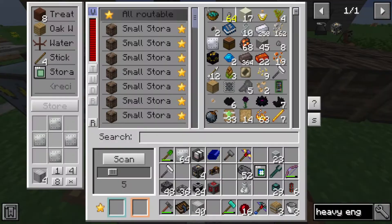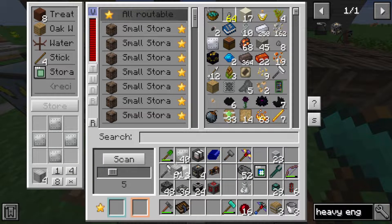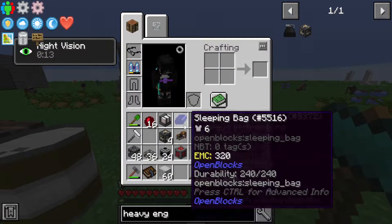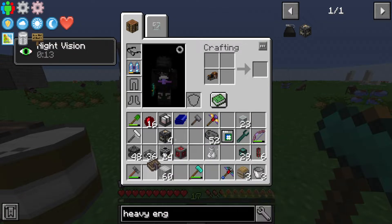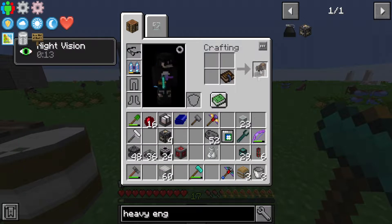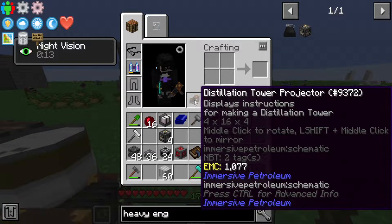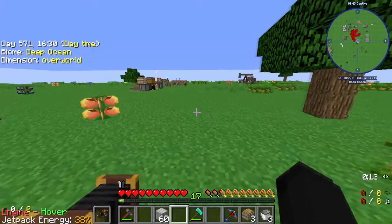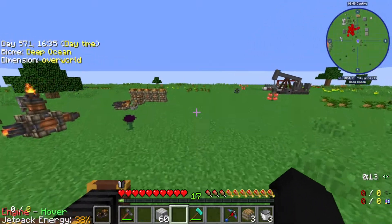Alrighty, let's see if that's gonna be enough. I'm hoping it is - perfect, awesome. And now we get to do the lovely part of building this damn thing. I think we do this plus this, right? Yes - display of the distillery tower. Oh god, this is gonna make your eyes hurt. Trust me, oh god. You're not ready for this. This is gonna be a big pain to build.